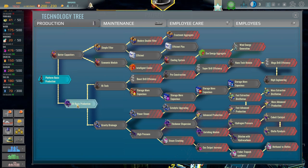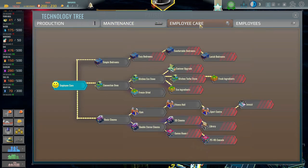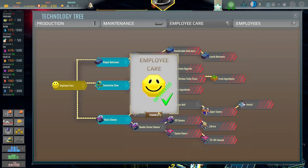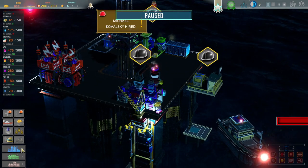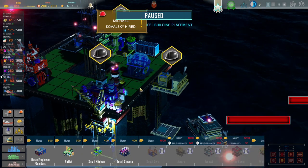The overall structure of things — I want to say all this stuff was in one menu but now there's all these different bits: production, maintenance, employee care which is what I think we want. Basic cinema right here — I have to buy it first. We're not sitting great on money right now. Now I should be able to get a small cinema so we can start making people happy.